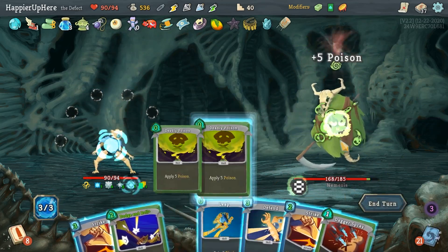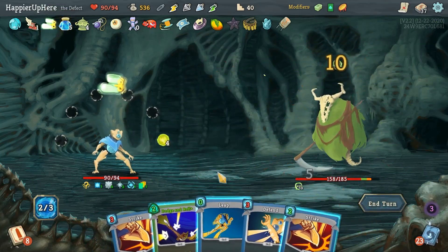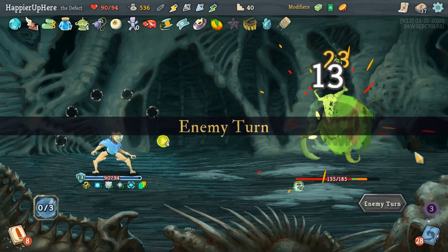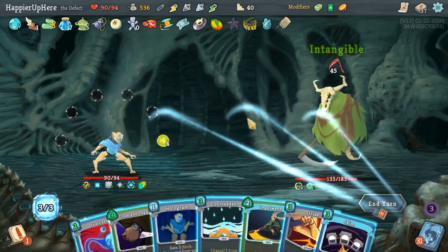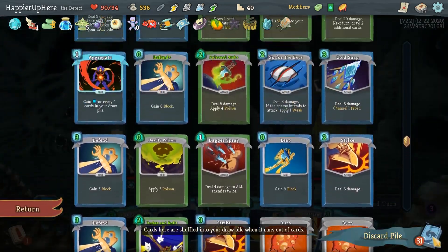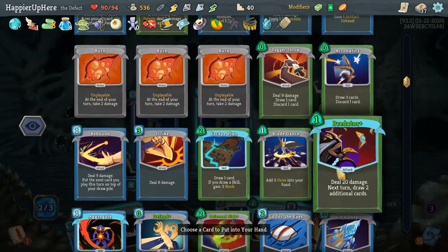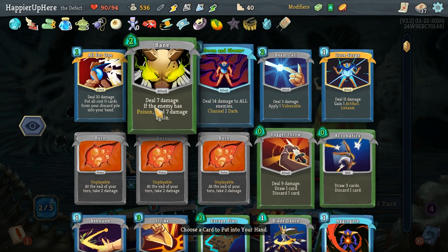Let's do Deadly Poison, Dagger Spray, and a little extra Strike. Another 45 — good thing I have that Buffer. Anything I want to Hologram? Predator is only one energy — let's Hologram that. And it's double-played, so I can Hologram one more thing. Let's Hologram Alpha One.